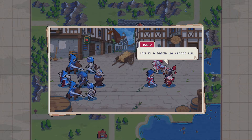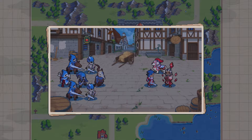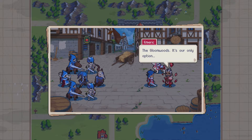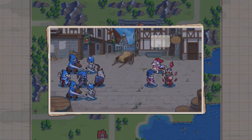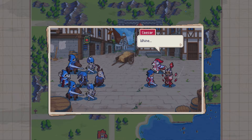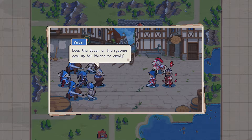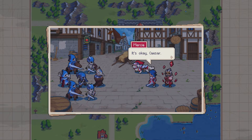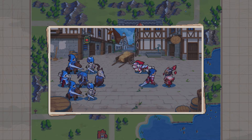This is a battle we cannot win, so we retreat. But where do we go? The Gloomwoods are our only option. The Gloomwoods? But they're gloomy. Does the Queen of Cherrystone give up her throne so easily? It's okay, Caesar. Let's start the retreat — we have no choice.